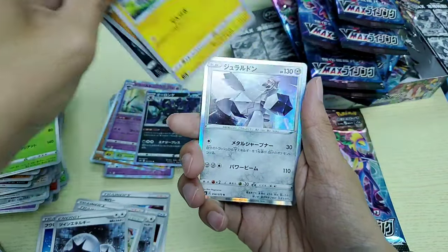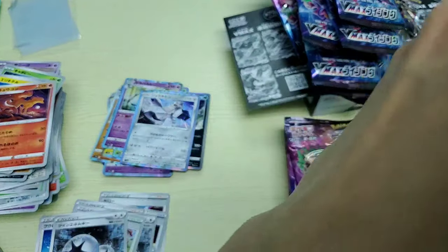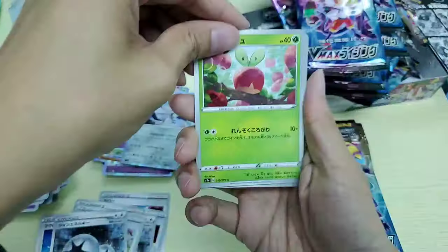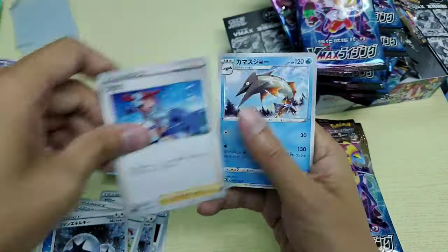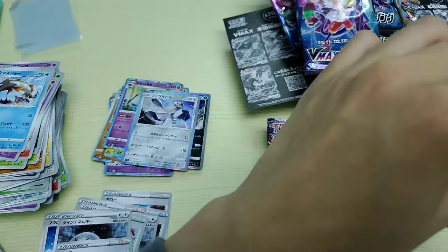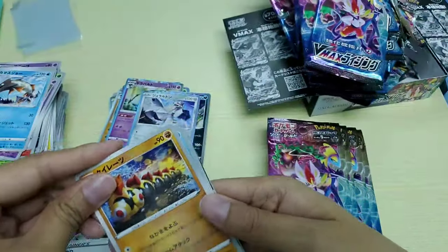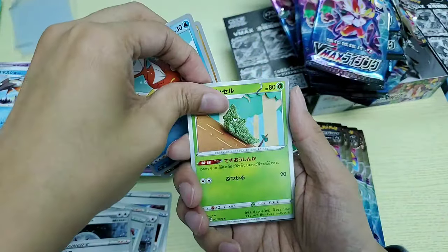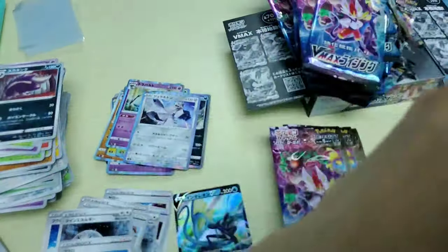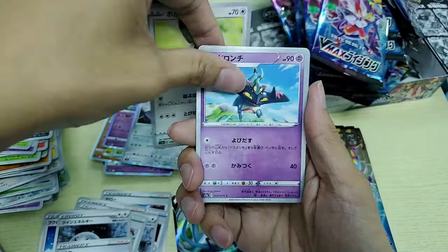Here we go — holo! What's it going to be? Something nice? Oh, what are we going to get — Skyla again. I keep saying Skyla because that's the only trainer name I know. I see something — I think it's just a V card. Yep, regular V card — it's like pulling a regular GX or EX card.